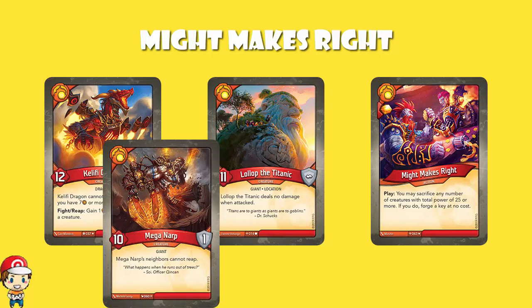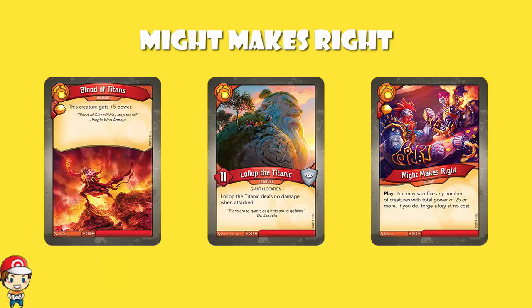Three of the eight are in Brobnar, but it's not actually that straightforward — I'm being a little bit disingenuous here. Might Makes Right wasn't in all of the KeyForge sets. We do have legacy cards which come in from previous sets, but Might Makes Right was only in Age of Ascension. So Mega Narp doesn't really work unless Might Makes Right comes in as a legacy card, and Khalifi Dragon doesn't work unless it comes in as a legacy card. Lollop the Titanic does work very nicely — it's an 11 power creature. And in Age of Ascension we had Blood of Titans, an upgrade which gives you an Amber bonus and gives a creature plus five power.